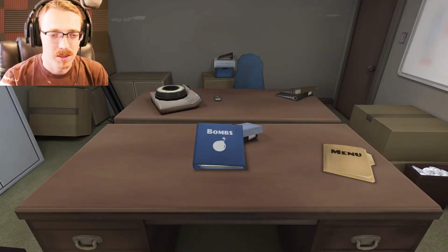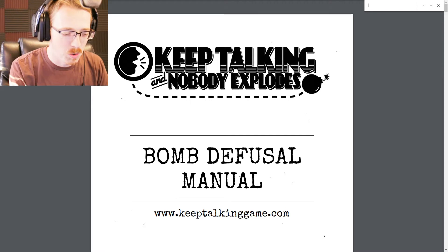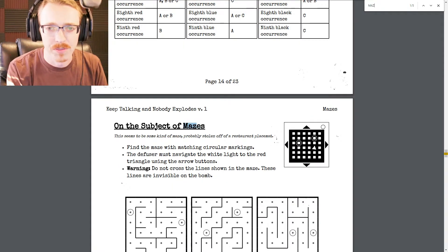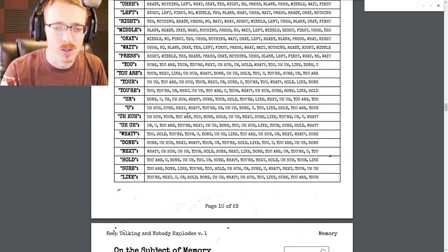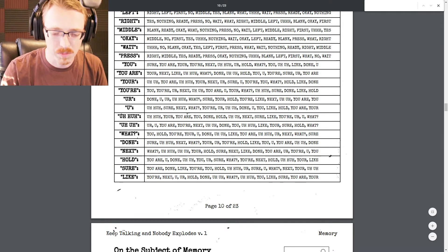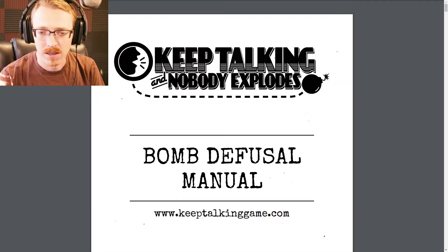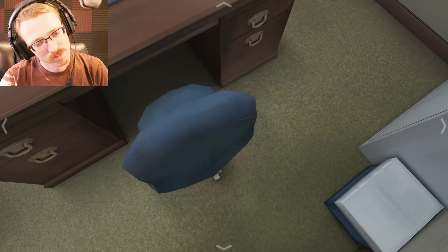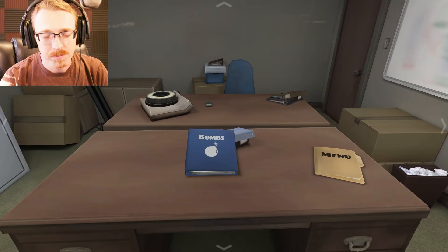A fast way to look for things is to use the search function — like 'Simon Says' or the maze section — so instead of scrolling through you can search really fast. Use a find function to get to the page faster. Okay, let me finish getting through the tutorial. I'm in the main menu now.